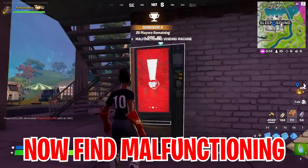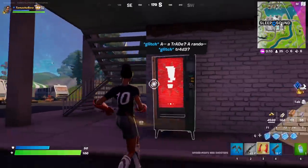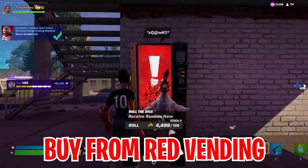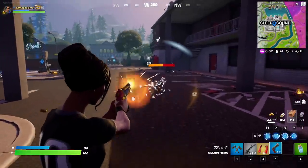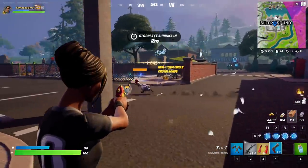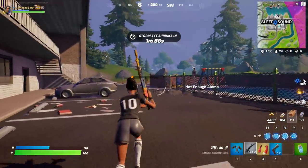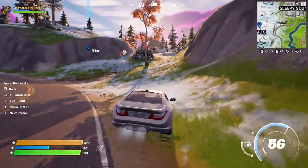Now you gotta find the vending machine that will be in the same game. It says 'a glitch' — basically what you do is interact with the malfunctioning vending machine. We are now getting rewards, and whatever you get make sure you go ahead and use it. Once you use it, you will see that you have already received a reward.